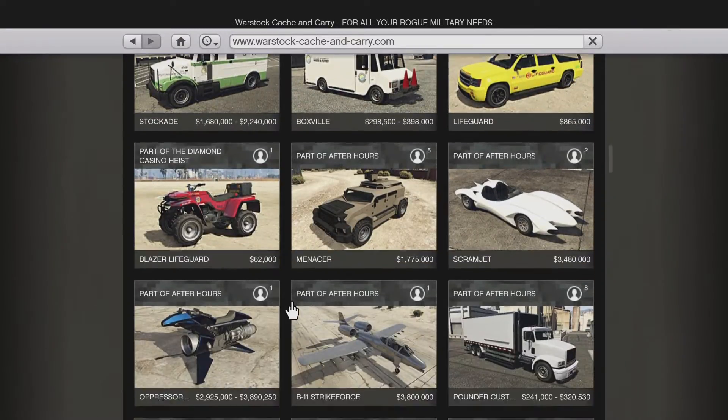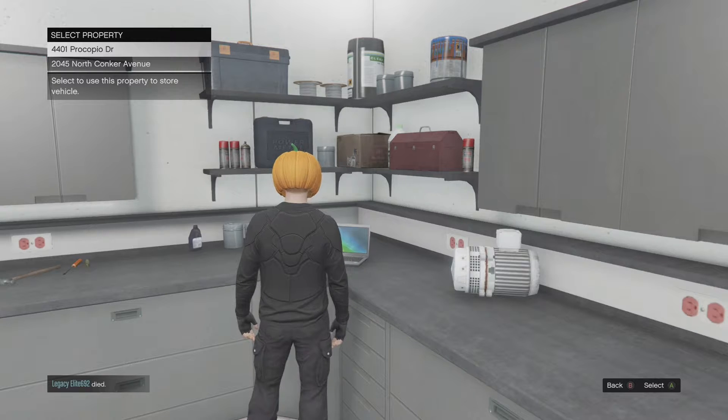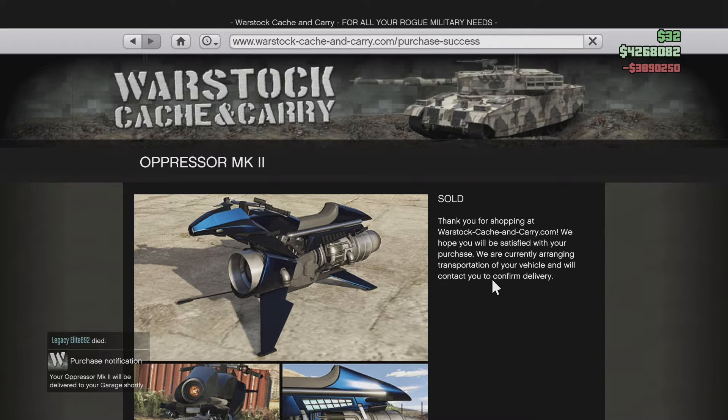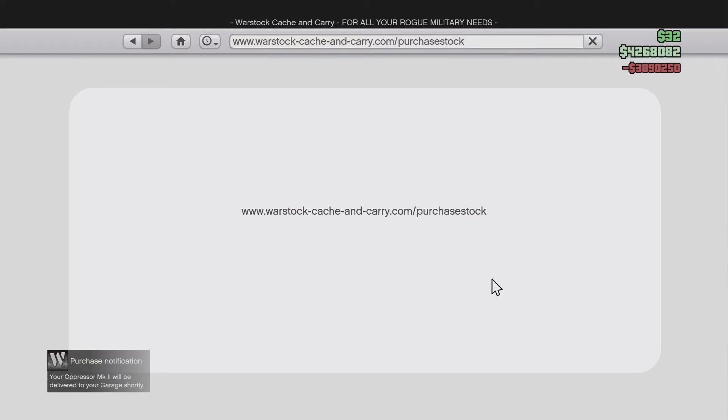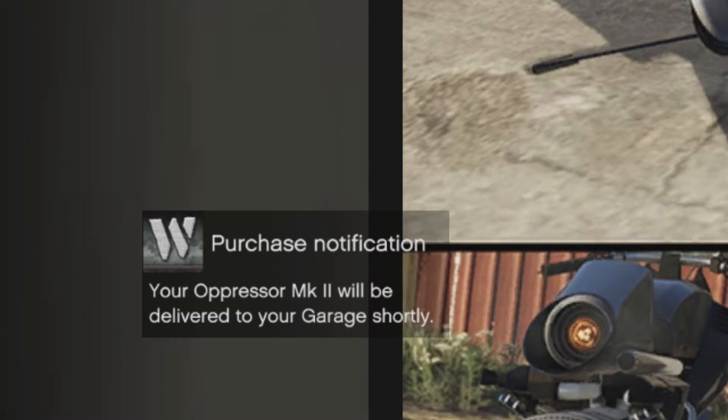Here is the Oppressor MK2. I'm going to click on the product, which brings me to the product page, and I'm simply going to hit buy. I'll pick the property I want the Oppressor MK2 delivered to. As you can see, the price has been deducted from my bank — I've already paid for it — and now I just have to wait until it is delivered to my garage.